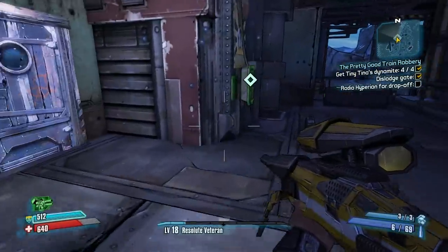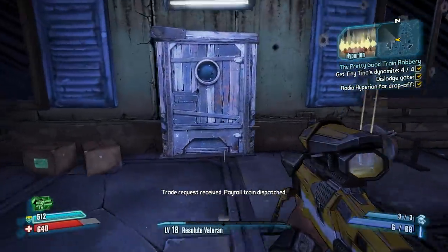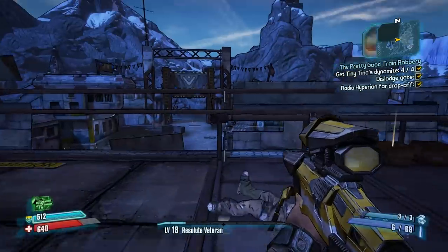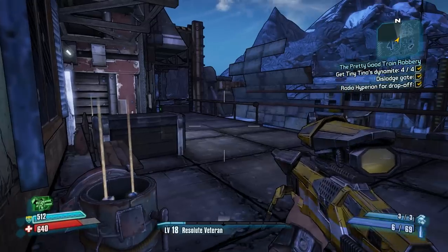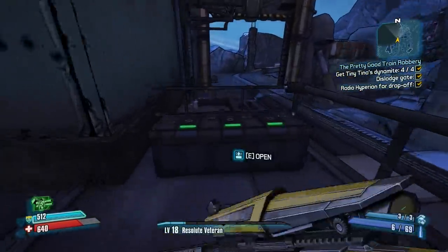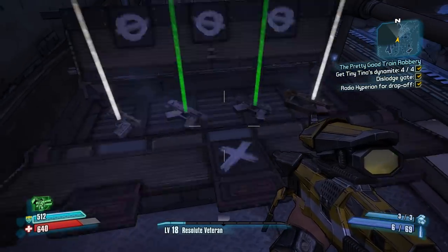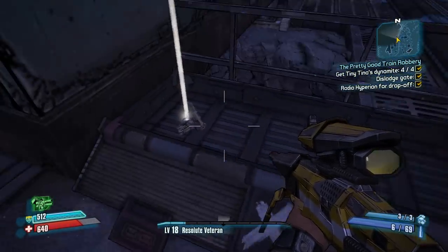So I dislodged the gate, and I'm going to radio Hyperion for the drop-off. Here comes the payroll train. There's a little shield or something over here too — let's see, it's crap, but I'll take it and vendor it.